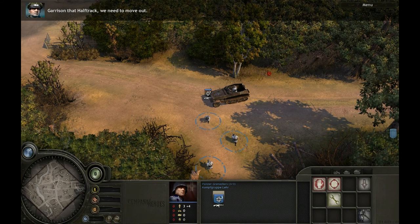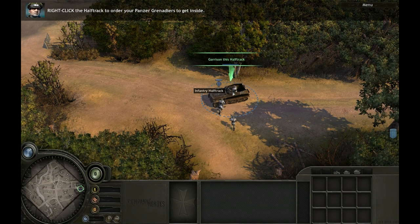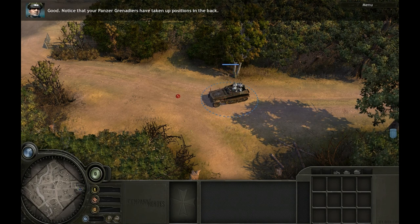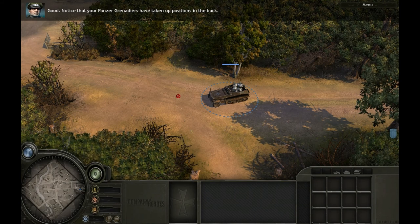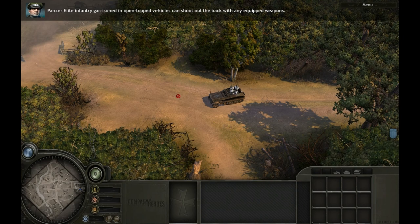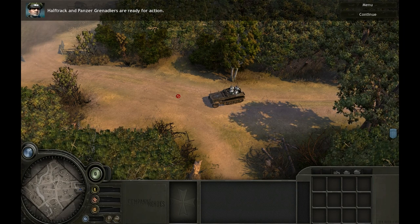Garrison that half-track — we need to move out. Right-click the half-track to order your Panzergrenadiers to get inside. Notice that your Panzergrenadiers have taken up positions in the back. Panzer Elite infantry garrisoned in open-topped vehicles can shoot out the back with any equipped weapons. Half-track and Panzergrenadiers are ready for action.